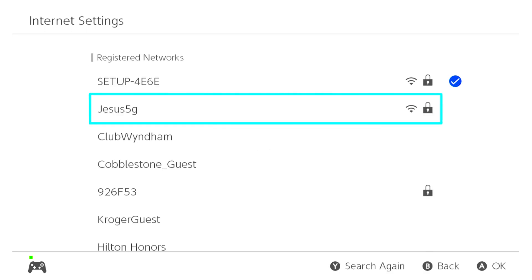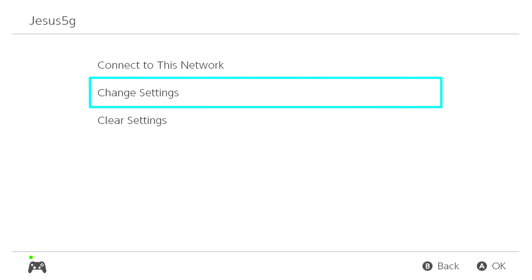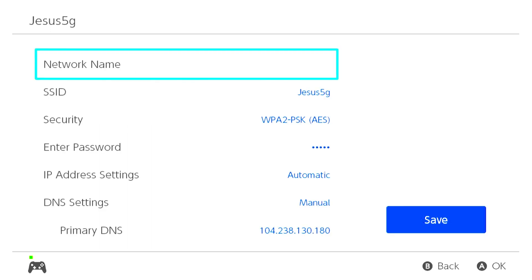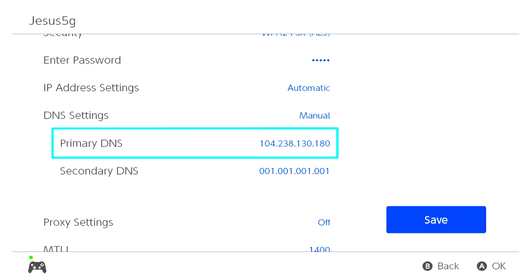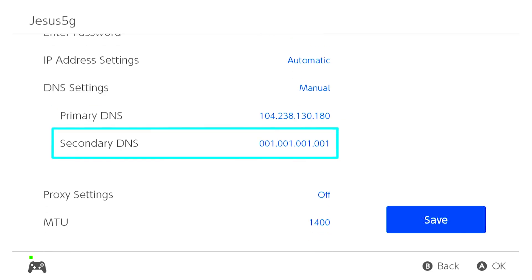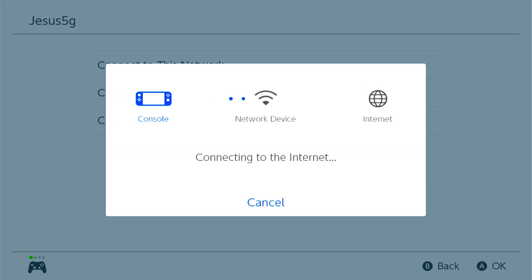Click on the correct network. If you hadn't already changed the settings you can change them here. Make sure it's set to manual - just double check this stuff. Make sure primary DNS says 104.238.130.18, secondary says 0.0.100.1. You're going to change it and save it if it's not correct. Connect to that network - make sure you're connected to the network that you set it up on.